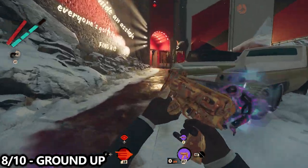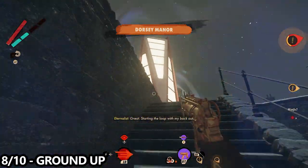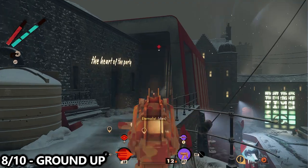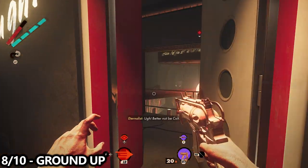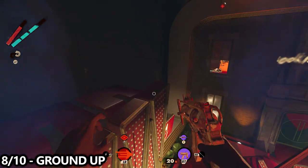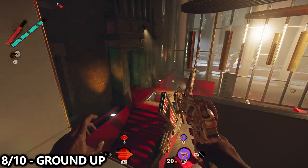Next, we have to get ground up by going through the meat grinder. This is inside the comedy club — if you did the Alexis assassination you'll know exactly where to go. Activate the button, which opens the trap door on the stage, then jump into the meat grinder. You have to be quick to make it in time, but once you're in the meat grinder you will die. That leaves only two deaths remaining.